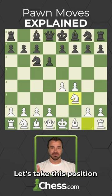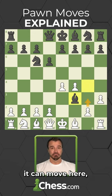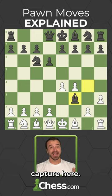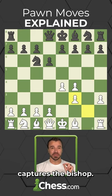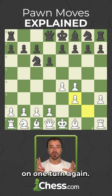Let's take this position. This pawn has three possible moves. It could move here. It could also move here. Or it could actually capture here. Of course, the best move is the one that captures the bishop. Since the pawn has now moved, it can never move two squares forward on one turn again.